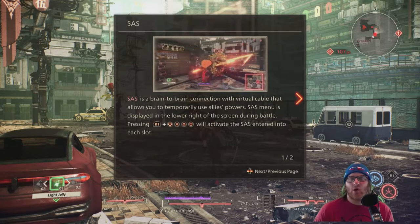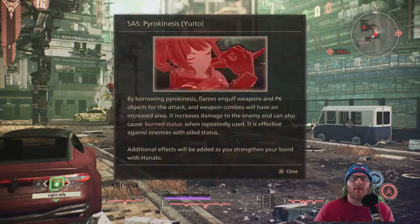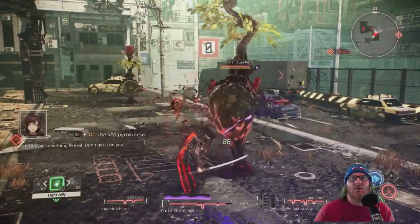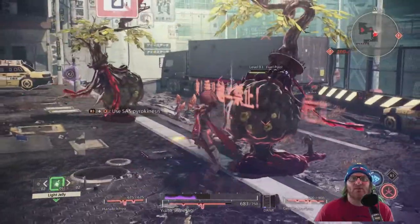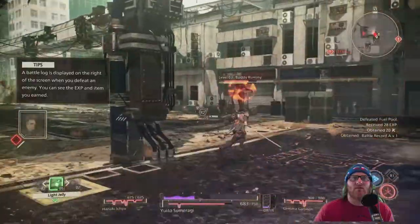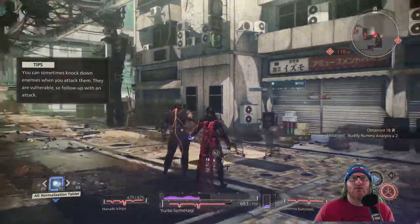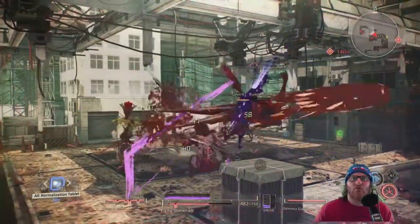It's a brain-to-brain connection — hold R1 and choose one of the buttons. Pyrokinesis! Oh, do we use pyrokinesis? I'm not sure what I'm supposed to do here. Oh, here we go — that was cool! This enemy is called Fuel Pool, level three. Kind of looks like — I don't even know — he's got a pot on his head. A pot head! It literally has a pot with leaves on it.